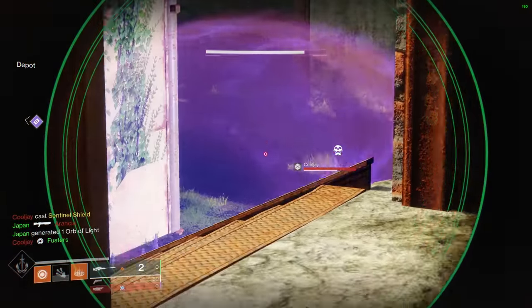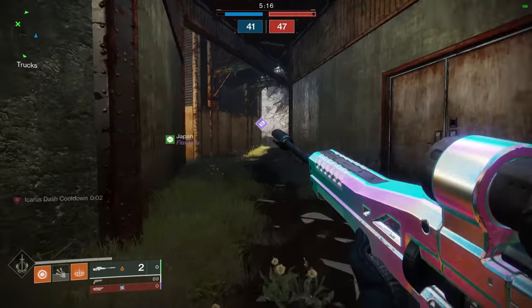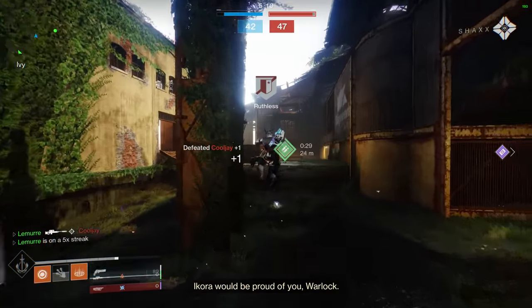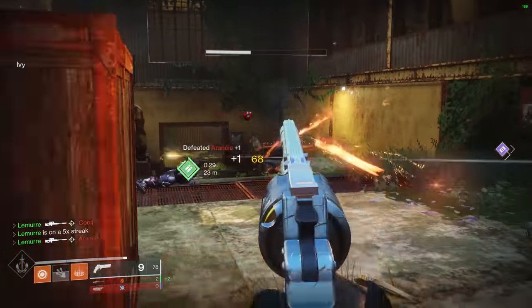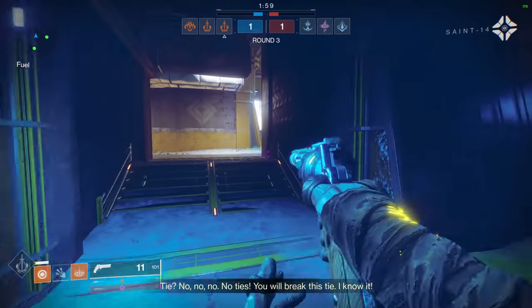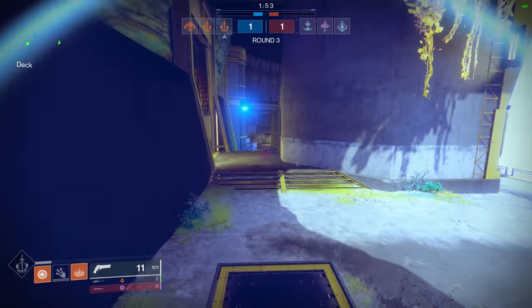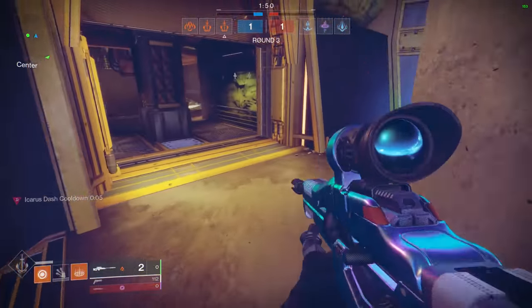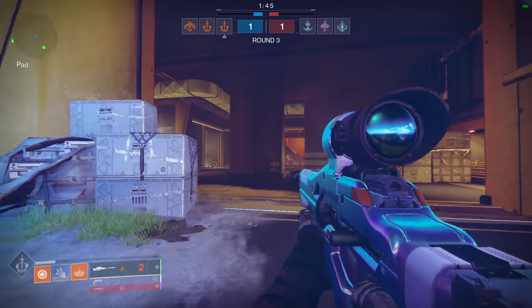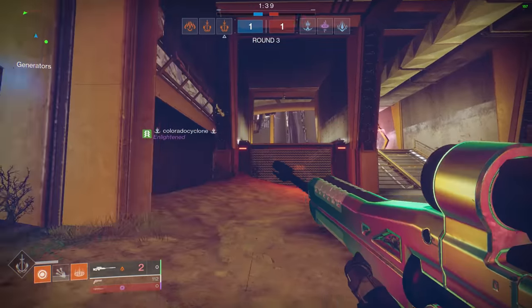100%. And along those lines too, crosshair placement is massive — because in this game, especially if you know the lanes, you already know where to pre-aim and where that person's head is going to be. That's probably one of the biggest advantages you can have in a game mode like Trials. You know where the other team spawns, what the main lane is, and you can already get there first and line up where the head's going to be. That's why Top Tree Dawn is probably the best sniping class in Destiny 2 right now.